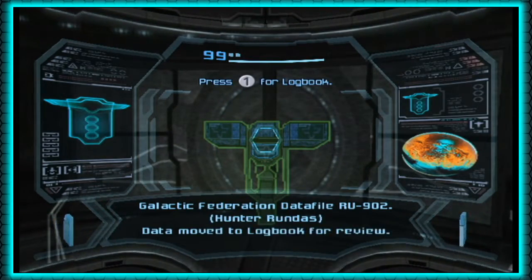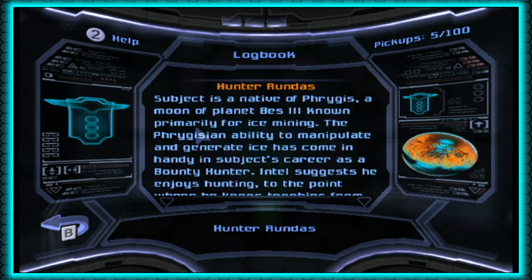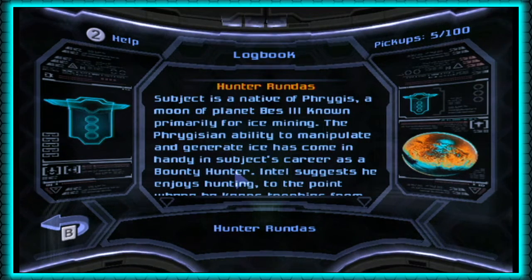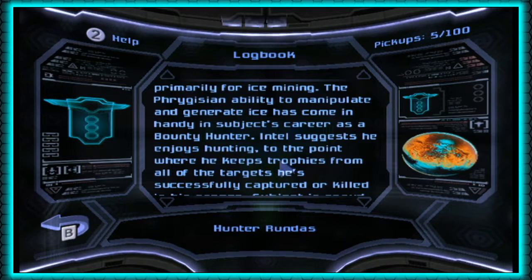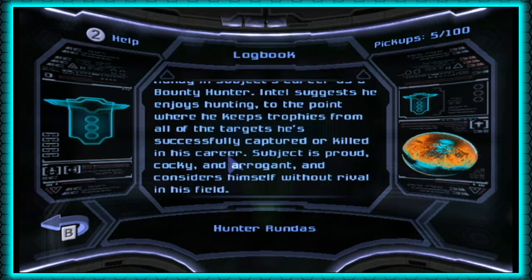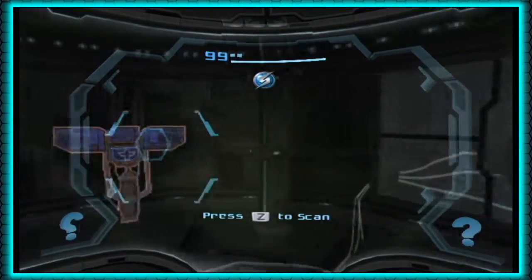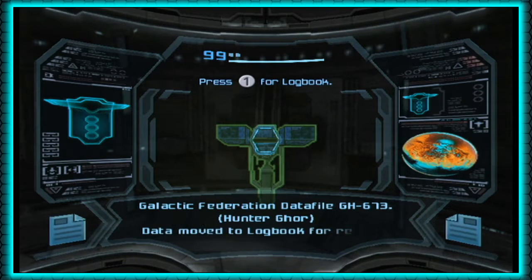This is on Hunter Rundas: subject is a native of Frigas, a moon of planet Bez III known primarily for ice mining. The Frigasian ability to manipulate and generate ice has come in handy in his career as a bounty hunter. Intel suggests he enjoys hunting to the point of keeping trophies from all targets he successfully captured or killed. Subject is proud, cocky, and arrogant, and considers himself without rival in his field — characteristics typical of characters voiced by Christopher Sabat, who also voices Vegeta in the Dragon Ball series.